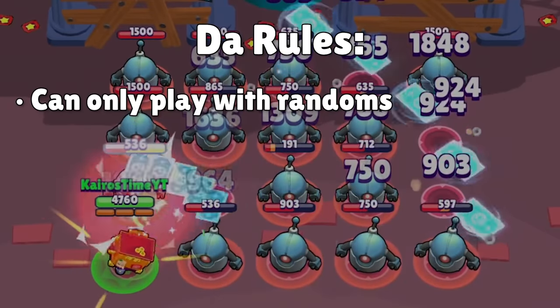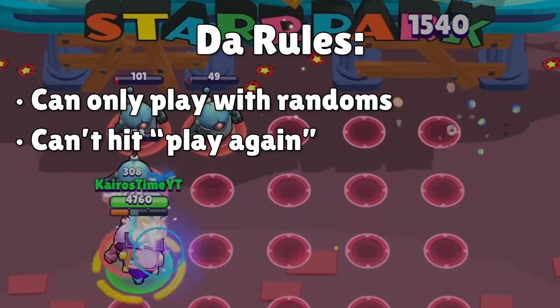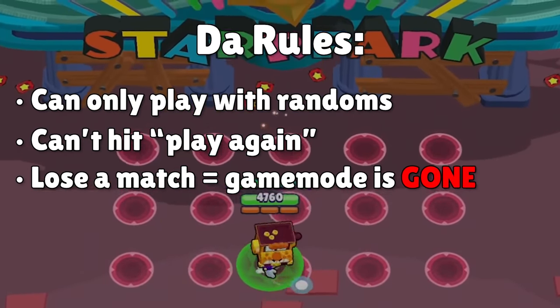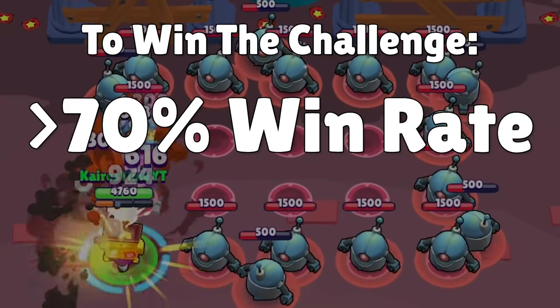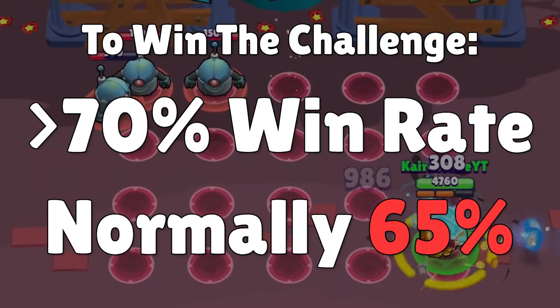I'm only allowed to play with randoms, I'm not allowed to hit play again if I find good randoms, and if I lose a single match in a game mode, I can no longer play that game mode. In order to beat the challenge without losing all of the game modes, I need to have a win rate greater than 70%. When playing with randoms, I usually have a win rate around 65%, so I think this will be a good indicator of how strong Griff is.